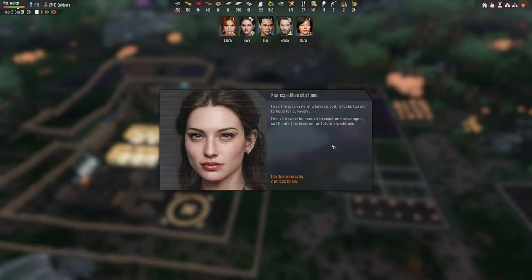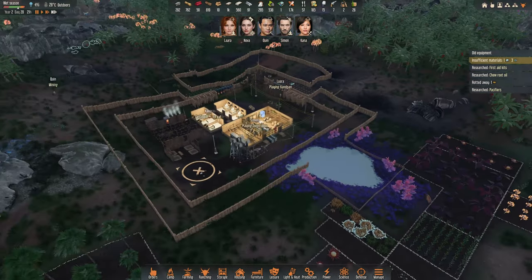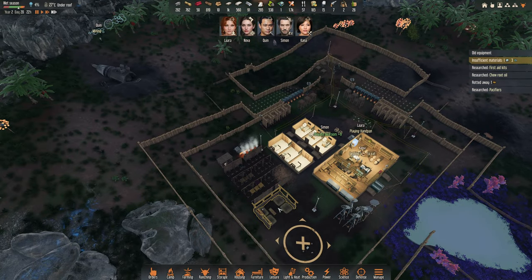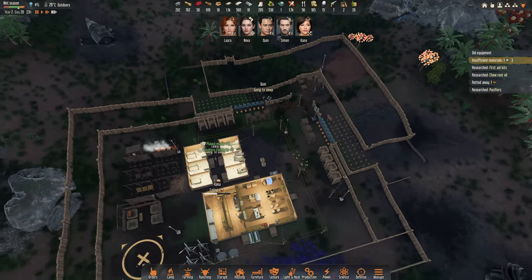Exploration complete. I see the crash site of a landing port. It looks too old to hope for survival — one visit won't be enough to scout and scavenge it. Okay, fine, go there immediately. Scrap metal and pulse rifle — finally some weapons!